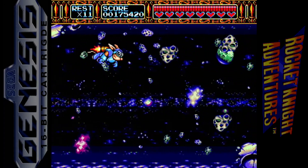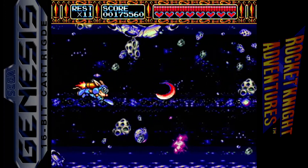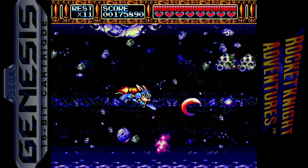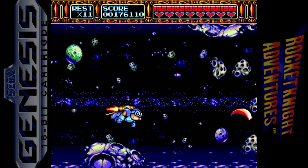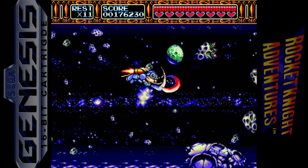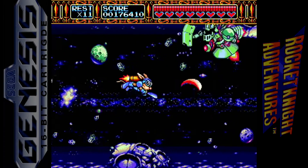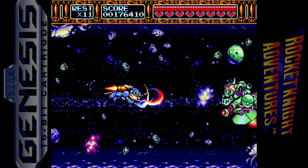You have to dodge these asteroids. Attacking them will knock them away from you. There are some that are stationary — they're fake. They'll shoot missiles at you. Sometimes asteroids will surround you, and just attacking one will get them off of you and get them to stop.